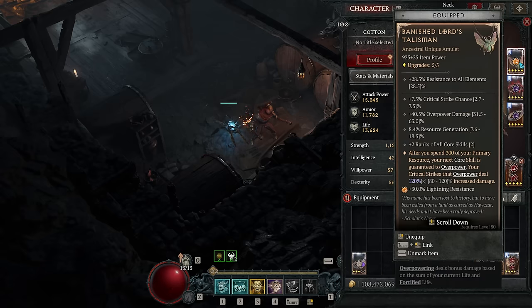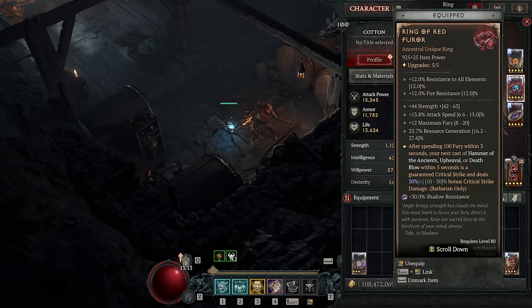Then we have the Banished Lord's Talisman: guaranteed overpower every 300 fury spent and a significant damage boost when an attack is both an overpower and a crit. One cool part about Whirlwind in this build is it physically cannot use our overpower procs — it's just not possible on a channeled skill — which means overpowers will always apply to Hammer of the Ancients, not Whirlwind, which is exactly where we want them. Then we have the Ring of Red Fur, giving guaranteed crits with Hammer of the Ancients essentially every other cast, plus a damage boost.